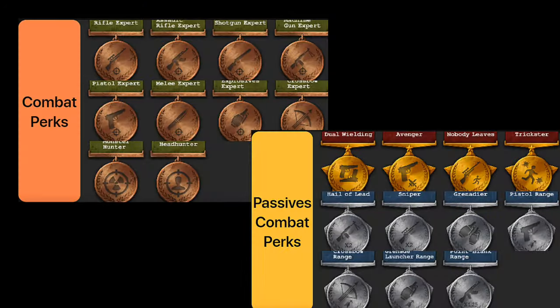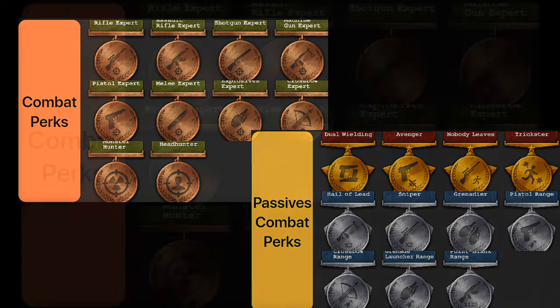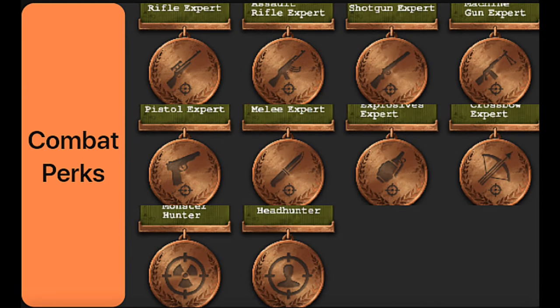We are nearing the end of this overview. The favorite part of the game is the turn-based combat system. All expert perks affect their respective weapons, all increasing base damage starting at 5%, up to 25% max when perks are maxed at 5.